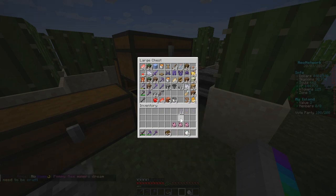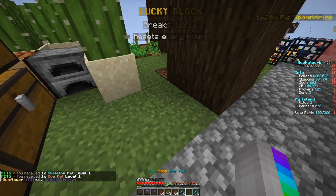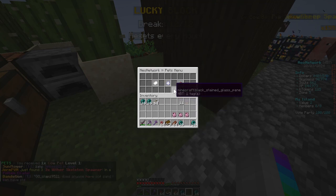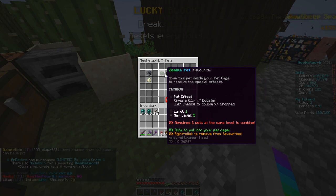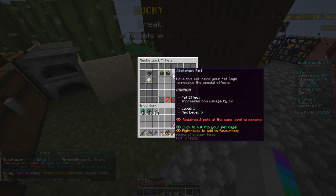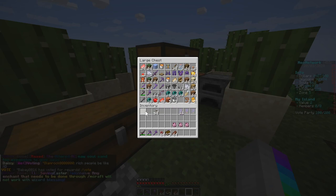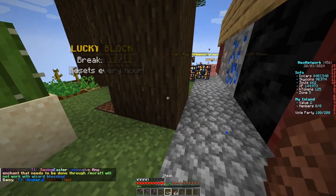Let's see what pets we got — a skeleton pet and a cow pet. If you do slash pets you get this menu. Under owned pets we've got the zombie one we've been using, only level one; requires two pets at the same level to combine and gives an XP booster. Cow pet reduces negative potion effects. We also got some ender pearls and arrows — not sure where those came from.